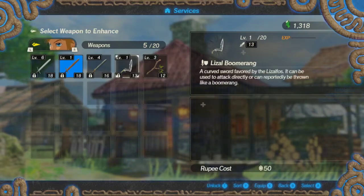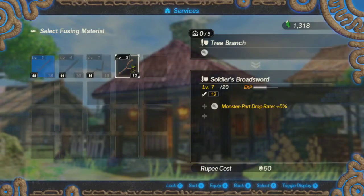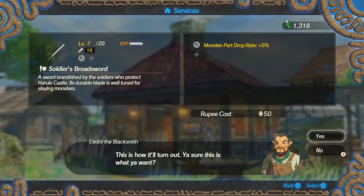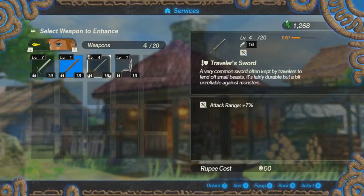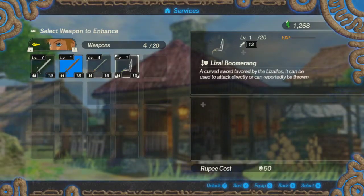The boomerang might actually have different attacking properties, so I'm going to check that out. But I don't think it does — I think it's one-handed, two-handed, spear — those are the two types. Makes me kind of wish I saved the other traveler's sword now that I knew it was going to get multiple slots from leveling up.